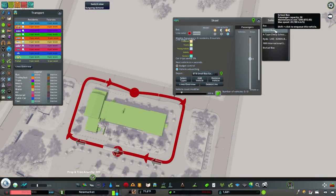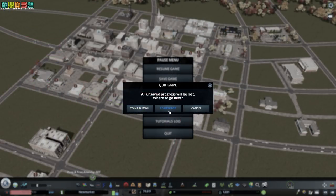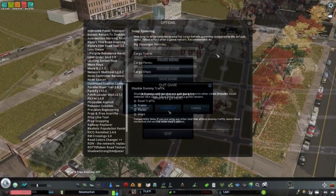Get Improved Public Transport 2 for added control over transit lines and vehicles. Get Instant Return to Desktop to instantly stop Cities Skylines when you hit the Quit to Desktop button. Get Optimized Outside Connections to reduce excessive cargo and passenger traffic.